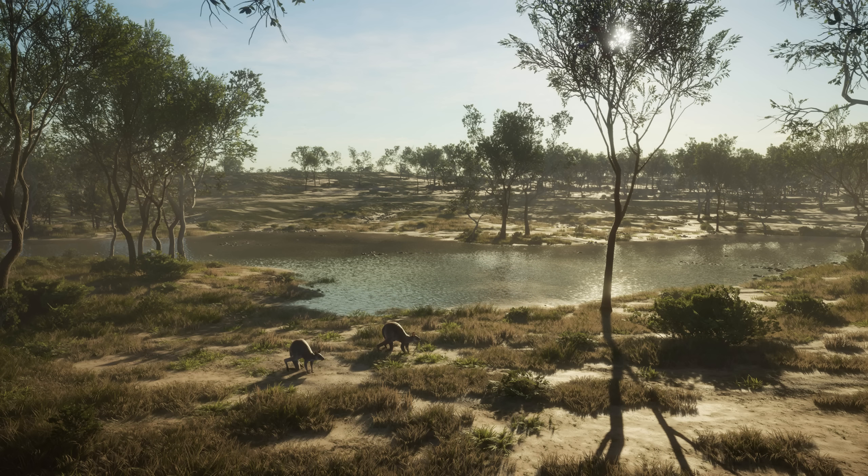And now for this image, we've got the more outback, dry, arid part of the map with a couple of kangaroos. Kangaroos are definitely a species that a lot of people really wanted on this map, and a lot of people also didn't expect it to even be a thing. I saw so many comments saying you can't hunt kangaroos — well, we're hunting kangaroos, so there they are.